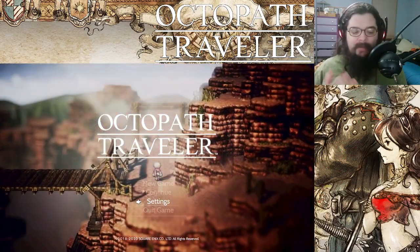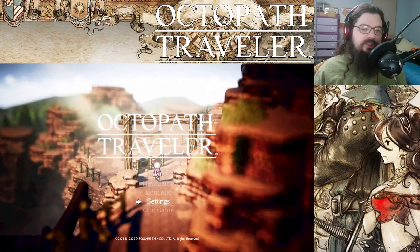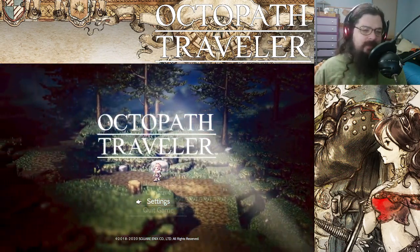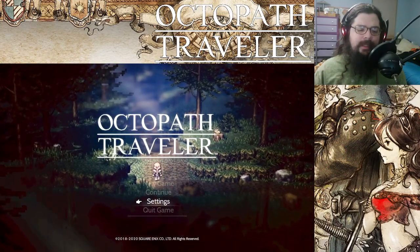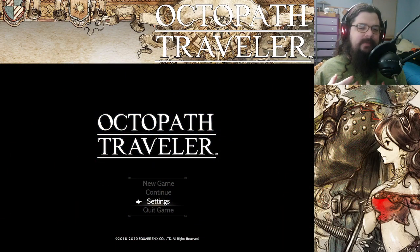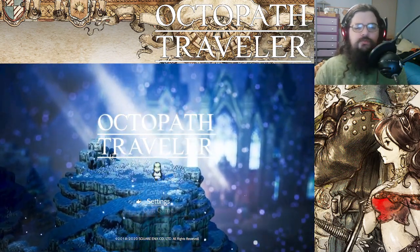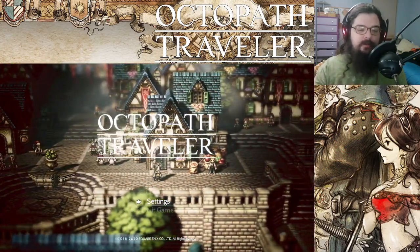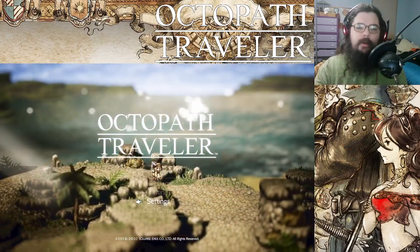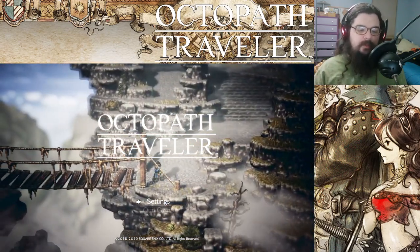I played through this once on Twitch, basically when the Steam version first came out. This was initially only out for the Switch, and now it's kind of on everything. I didn't actually beat the game. Basically the way it works is you pick from one of eight characters — those are the Octopath Travelers — and once you beat all of the chapters of the first character you pick's story, you get credits. And you can beat all of their stories, all eight of them.